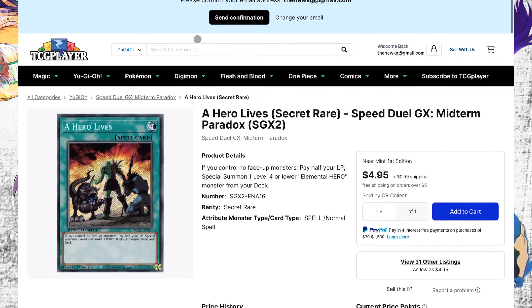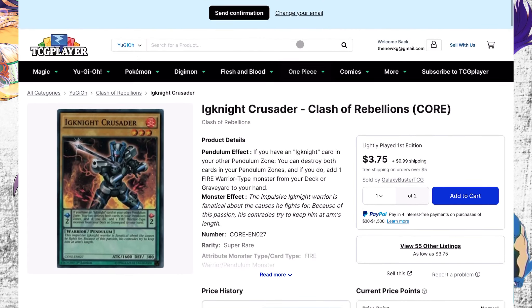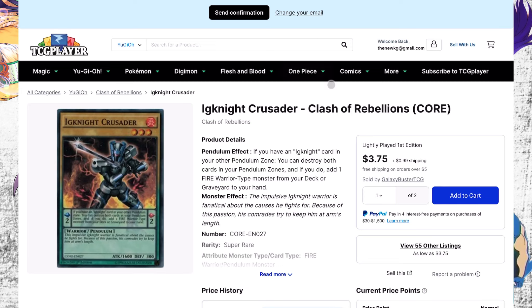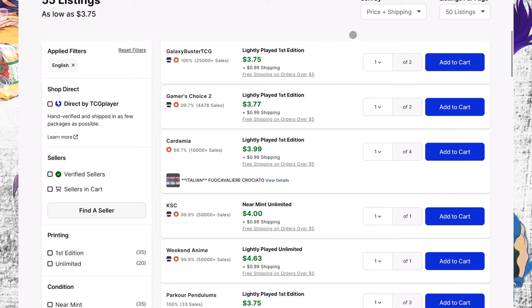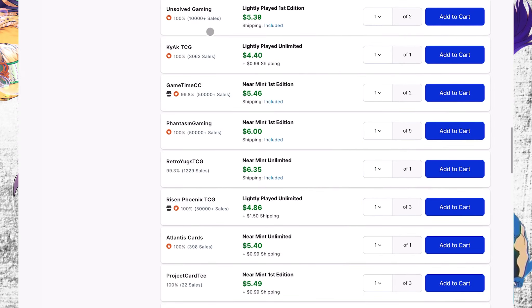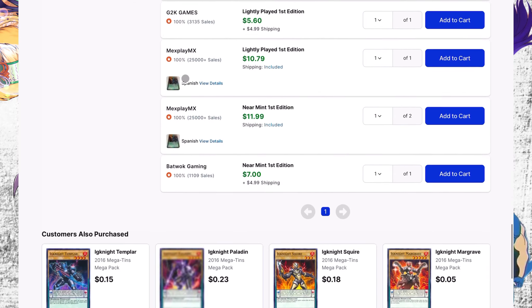A Hero Lives — I told you to get this at $3. As you can see, today the card is selling for $5 to $6, quickly goes up to $6 to $7, and then just keeps going up and they're gone. You should have got it for $3, but I would still say get it at $5. This is a secret rare Hero Lives — I'm not buying the ultra rares. I would say get into these; I only have three and should have bought extras.